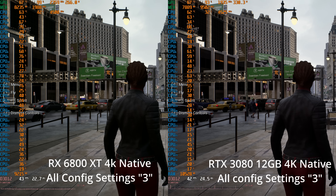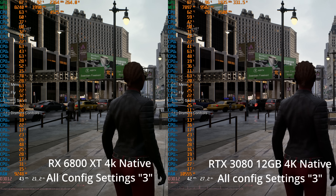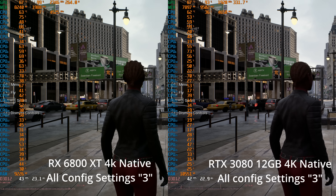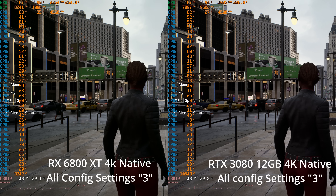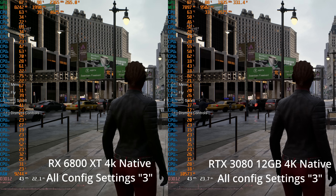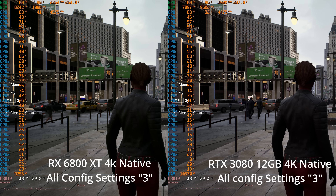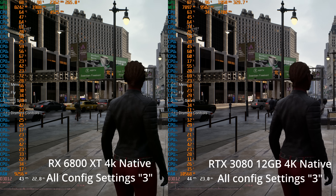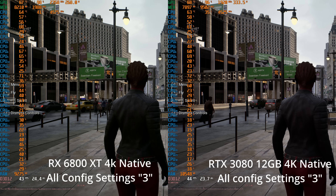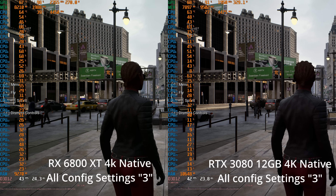Even though the 3080 generally does better at 4K, just slightly, there's also some differences in driver overhead between NVIDIA and AMD. Since a lot of times in this demo I'm actually being limited by the CPU, RAM, asset streaming, or something, a lot of times it's not actually a GPU limit, even though currently we're at the maxed out - well, the three settings in the config file, which is what it defaults to. And this is the native 4K resolution.